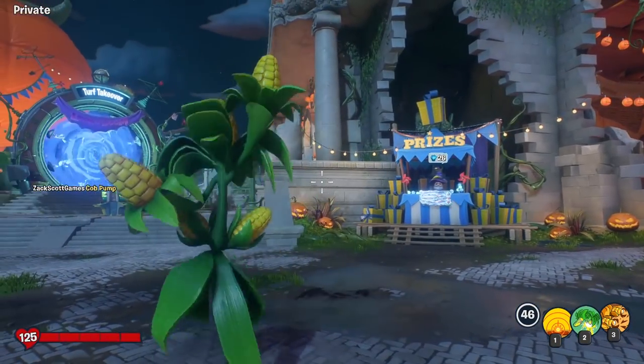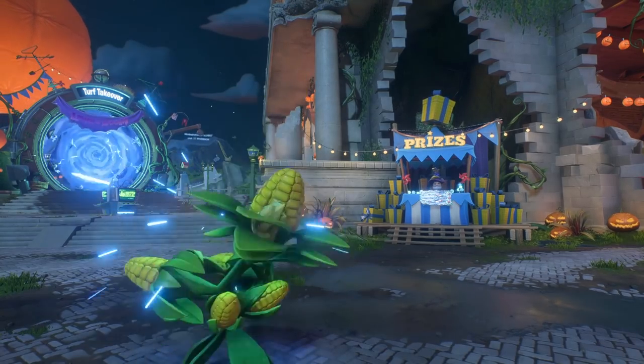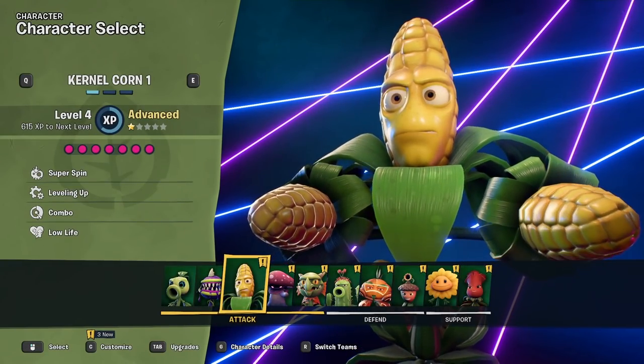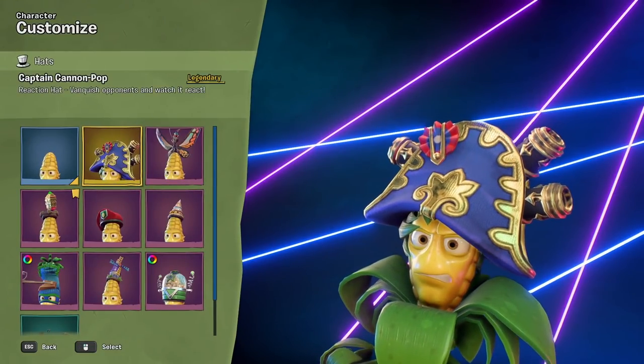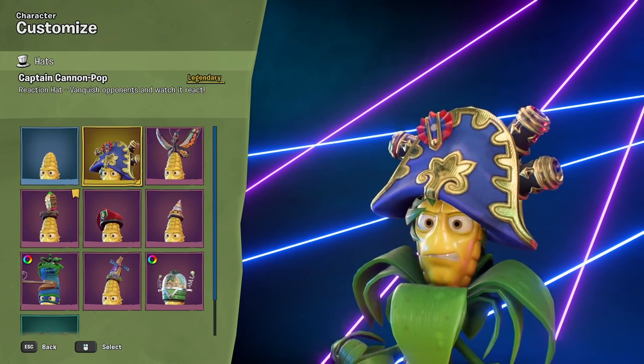What is up guys? Zach Scott here playing Plants vs. Zombies Battle for Neighborville, and today we're going to showcase our first legendary hat that we got — it's a reaction hat. So let's go over to customize for the Corn. It's called the Captain Cannon Pop. It's a reaction hat — vanquish opponents and watch it react. That's what we're going to do.